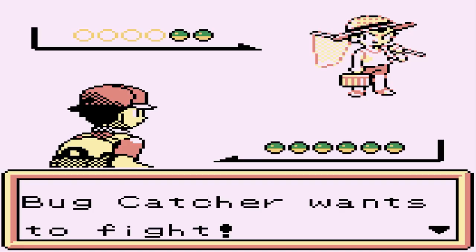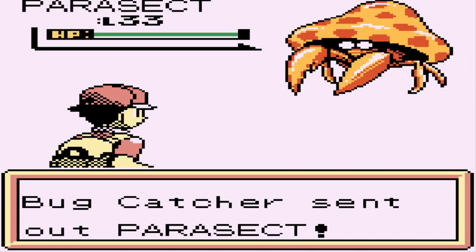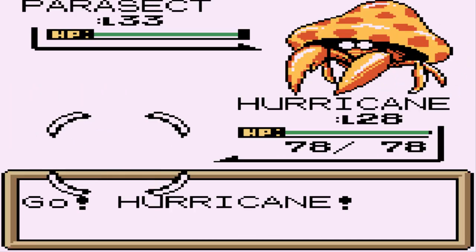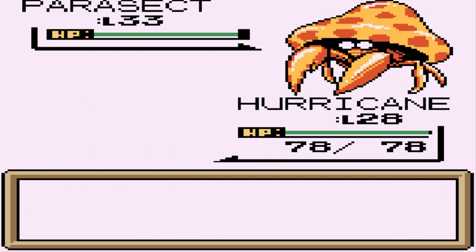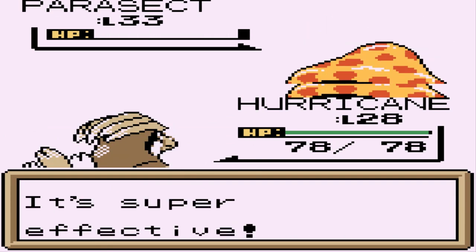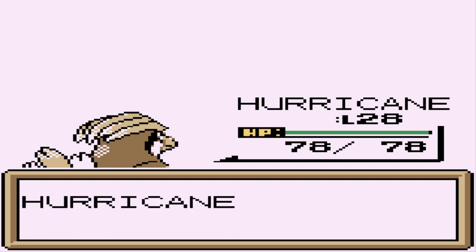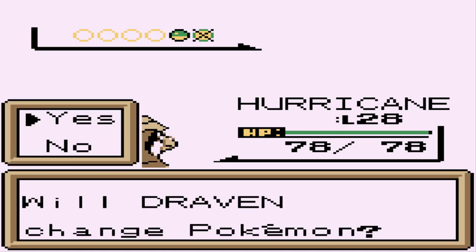Love the way he's just like 'you dare to challenge me.' Here comes a Parasect at level 33 — holy crud, they weren't joking around about this. Let's go with a fly attack. Alright, bring up that fly attack — say goodbye to Parasect.